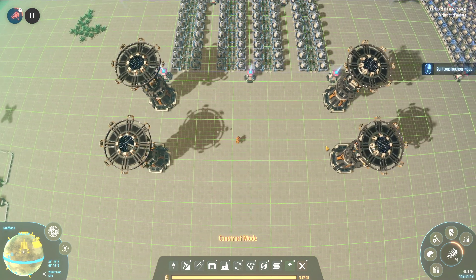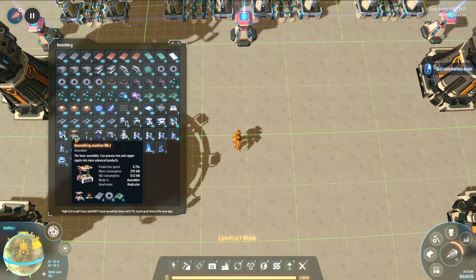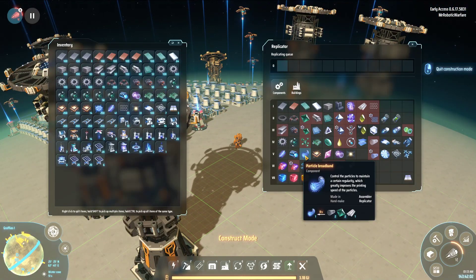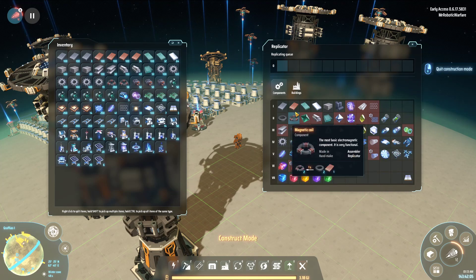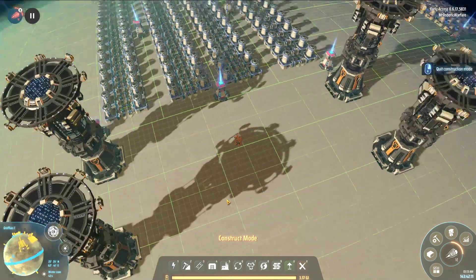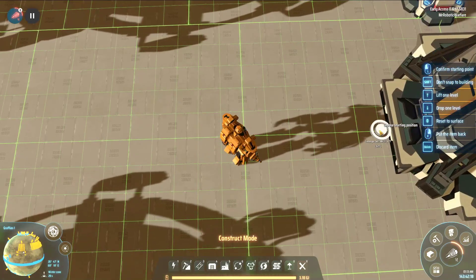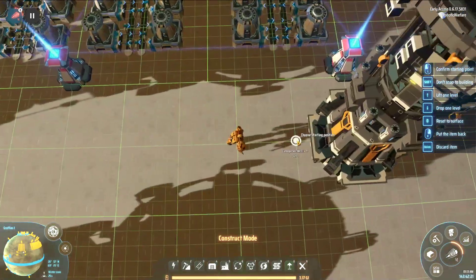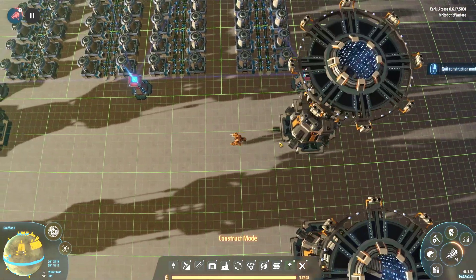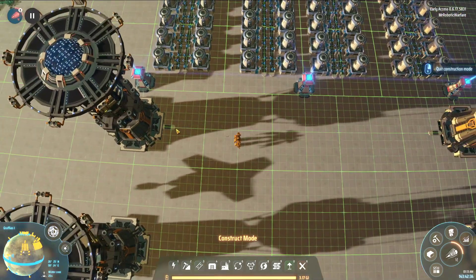Here's the initial structure for how we're going to do this. Now we want to fit exactly 10 assemblers in between here. I'm going to be using assembler level ones because that's what I've got on me right now - I'm trying to get the fiber production up and running on this planet. The setup is intended to work with assembling machine Mark IIIs. There's going to be exactly 10 that fit in here, and from either side you're going to have essentially two tiles that are going to be your belt routing to and from the planetary logistics station. Now at this high of a latitude, because of placement order and the closeness of the tiles, you generally want to place these down first.